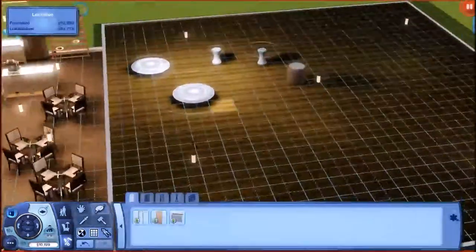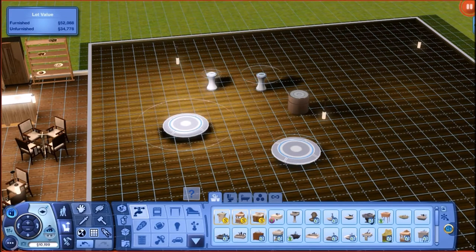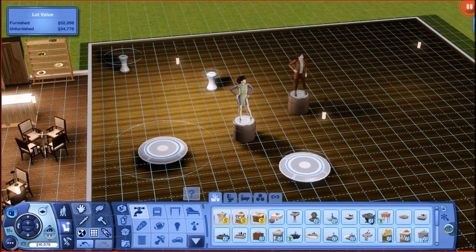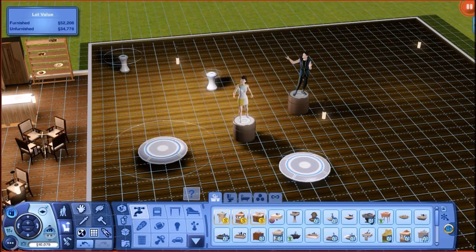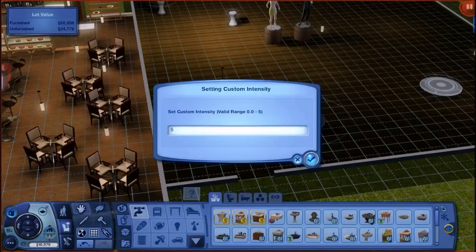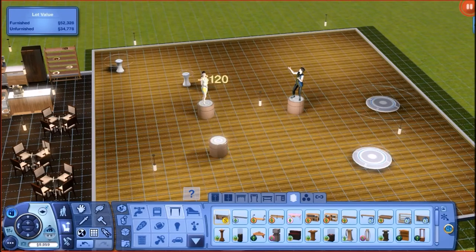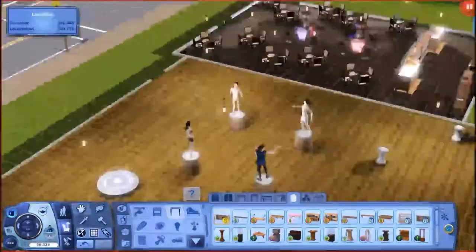I like how both buildings turned out, but my favorite is the bakery because it looks more full. Now I'm placing mannequins — to add them you Shift+Ctrl+click. I'm also using Move Objects On to reposition them since they won't move otherwise because they're placed on top of pedestals.